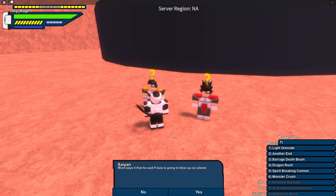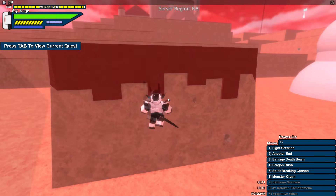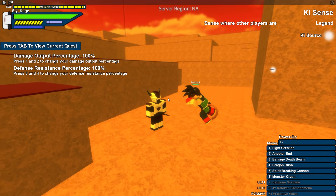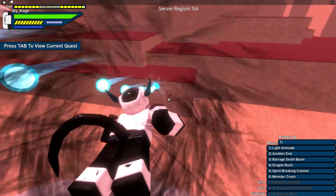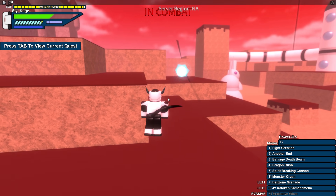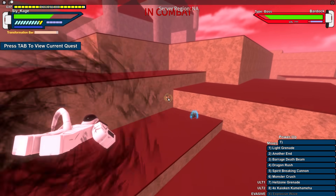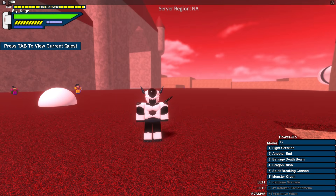We can do this quest here - Frieza is going to blow up our planet so we gotta go kill Bardock. Looking for him now - I think someone might have killed him already. Oh, there he is, someone's fighting him. He's attacking me and I didn't even attack him yet. Why is he already aggro-ing on me? I literally did not even attack this guy.